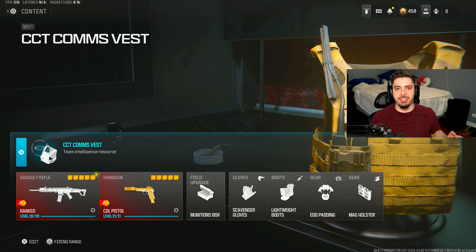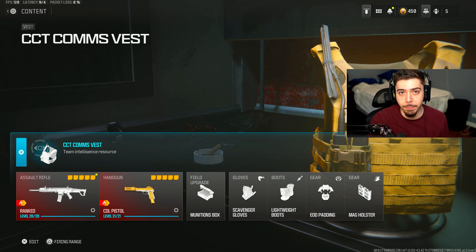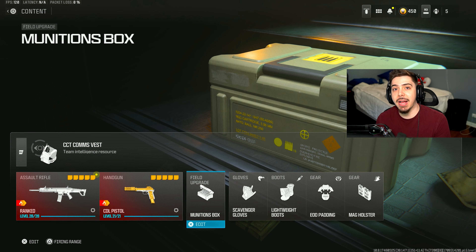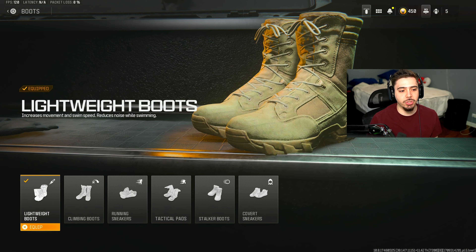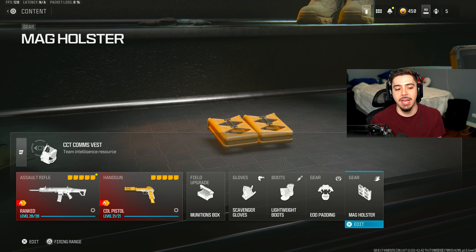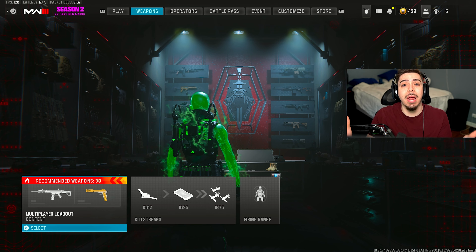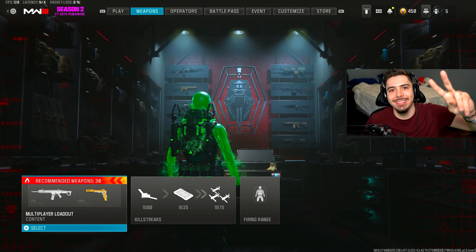No matter which of these five class setups you use, my vest, field upgrade, gloves, boots, and gear all stay the same. I use the CCT Comms Vest, which essentially drops a scavenger pack and gives you a quick radar ping — like a free UAV. Best vest in the game, I never take it off. I have the Ammunition Box so I can use my own weapons without picking up random ones off the ground. Scavenger Gloves to pick up ammo, Lightweight Boots for increased movement speed to get around the map and get more kills, EOD Padding so I don't die to lethals, and Mag Holster — essentially Sleight of Hand — so I can reload much more quickly. Those are the best top five class setups after the Season 2 Reloaded update. Let me know what I missed or should have included — I'll see you on the next one. Stay safe, have a great day.